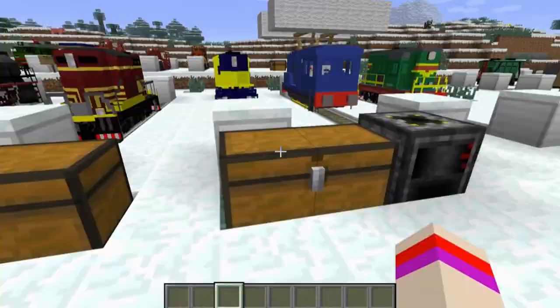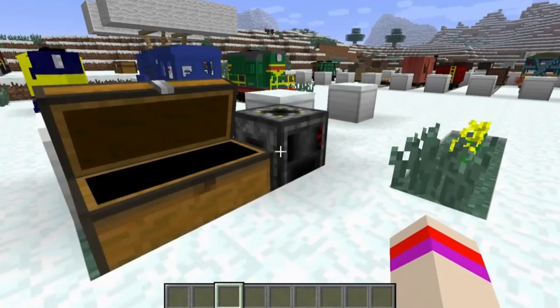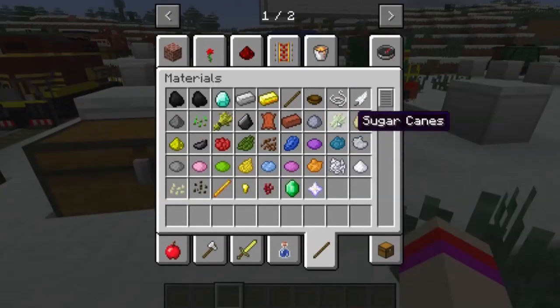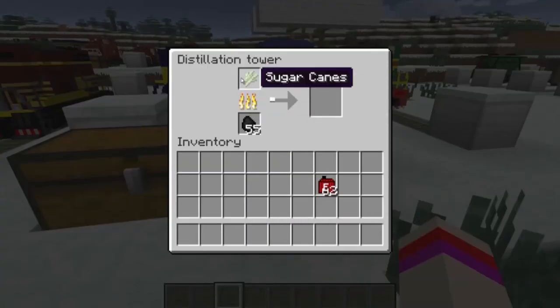And we can see this is how we craft a diesel locomotive. And this one right here is a distil. Here's the recipe for it as well, and this is what we are going to use to create diesel canisters. I need to grab some sugar because we are going to use sugarcane. Sugarcane, when in the distil tower, turns into diesel canisters. So that is how we make our diesel fuel. There is our diesel canister.